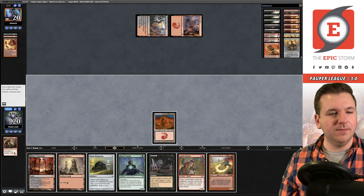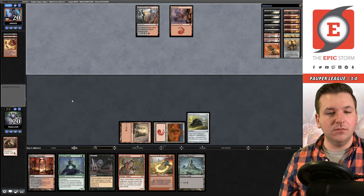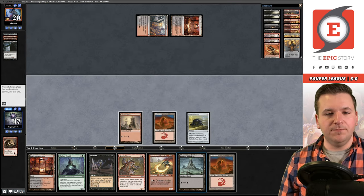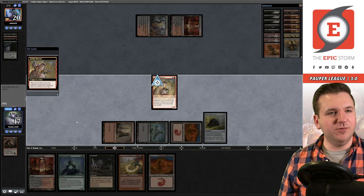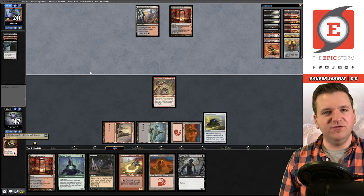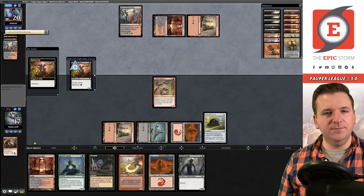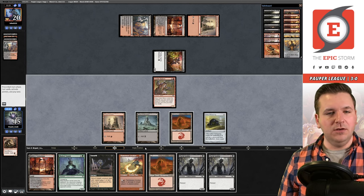Goodbye Skirk Prospector — they Fiery Temper it. I play Ichor Wellspring instead of Carnarium. Vault of Whispers. I get Bumped. We play Goblin Matron looking for Putrid Goblin — we can always Unearth the dead Prospector. What we really need is First Day of Class. Flashback Looting — Kitchen Imp for them. Come on First Day off the top — no such luck.